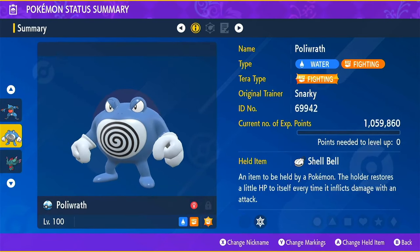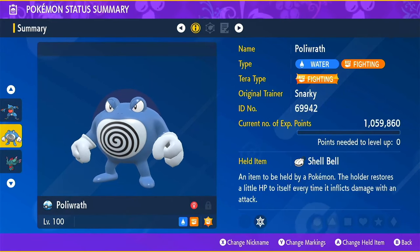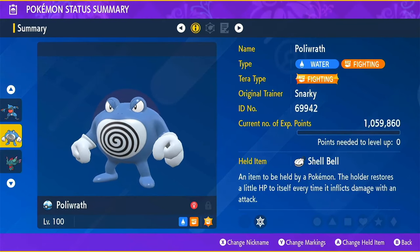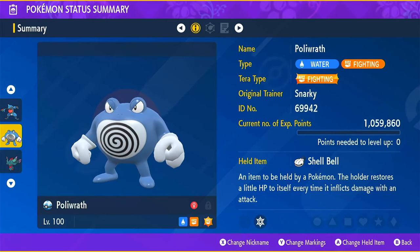So I went with this Poliwrath build. It is a water-fighting type and it is a physical attacker. The reason for it is Incineroar is going to use fire moves like Flare Blitz and dark moves like Darkest Lariat and Snarl, and those are all resisted here. Water resists fire, and fighting resists dark, so that makes it a really good pick to survive Incineroar's attacks.